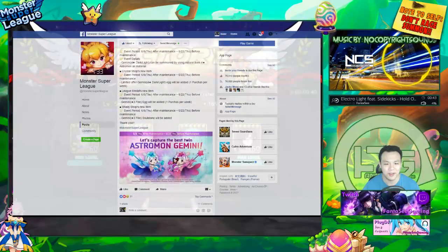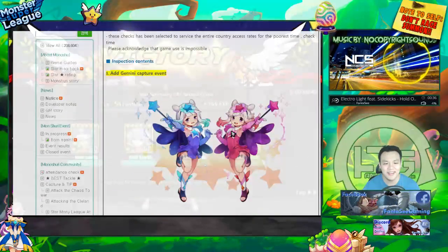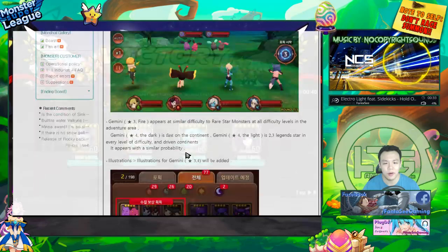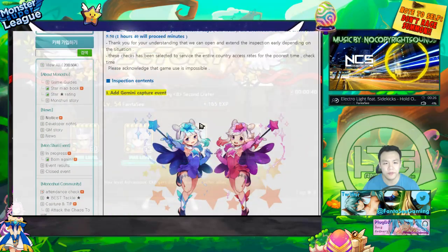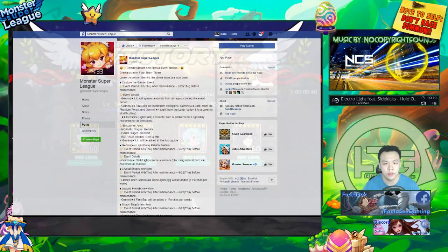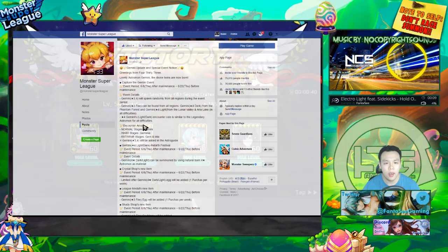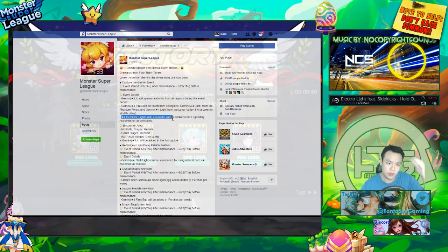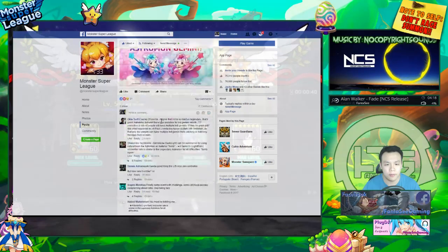This is the Gemini — they look super cute, basically like twin lollies. You can't go wrong with this design. It's really interesting because we've never had these multiple-monster monsters in the game, which is a pretty cool design. This is going to be a capture event where you can catch all these monsters. They have a fire counterpart as well as a light and dark version. The dark one is only in Phantom Forest, the light one is only in Lunar Valley and Aria Lake, and the 4-star Gemini encounter is similar to legendary Astromon — all difficulties.